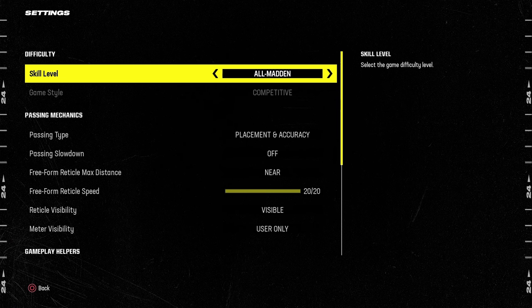Today we're talking about the Buffalo Bills offense, specifically the trips tight end formation. It's probably my favorite Madden formation of all time. I just like the way the formation works and there's a lot you can do with it.